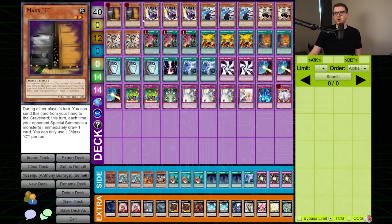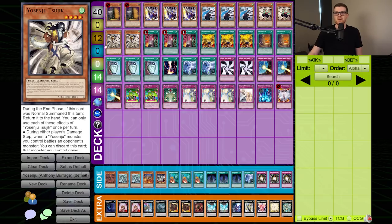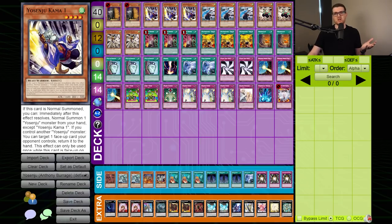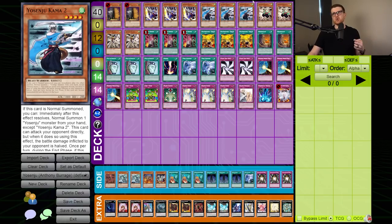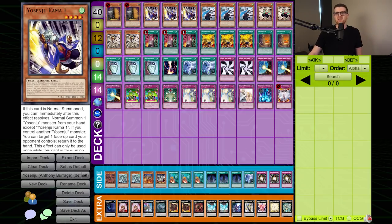We've got double Maxseekers - this is like maybe the only good card we're playing. Triple Kama One, Kama Two, and Kama Three, plus double Kama Three and double Sujik. If you've never seen Yosenju before, it's an archetype that relies on normal summoning - when it's normal summoned, immediately after this effect resolves, you can normal summon another Yosenju from your hand except another copy of the same number. So you can go one into two into three if you want to. Sujik can also be one of the ones you summon, but Sujik doesn't have the ability to summon another, so you typically want it to be at the end of a chain.